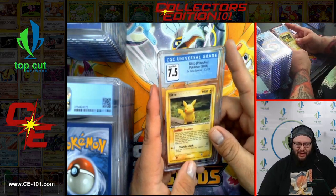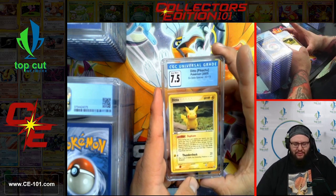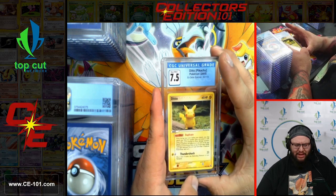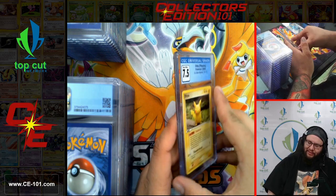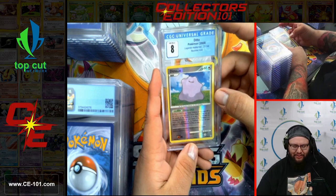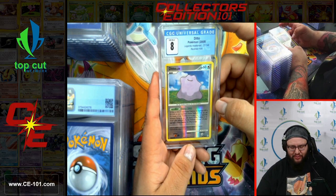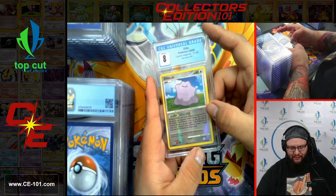Next we have Ditto — 7.5 from EX Delta Species. Little Ditto is trying to mimic Pikachu — he almost got there, little guy. And here he is in his original form, good old Ditto from Legends Awakened, coming in at a beautiful 8 in Reverse Holo. Seems like we're all sticking around that 8 area on all these today, which I am okay with.